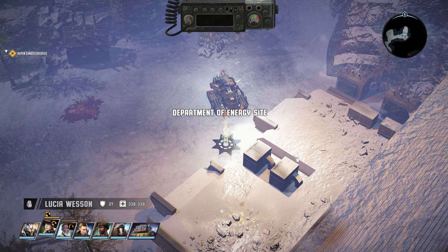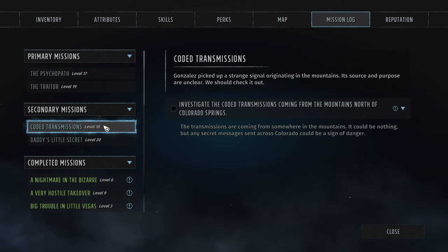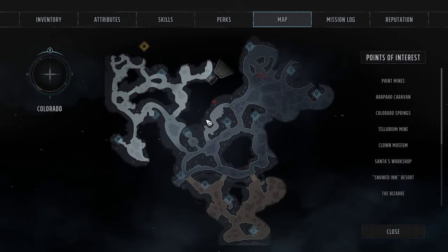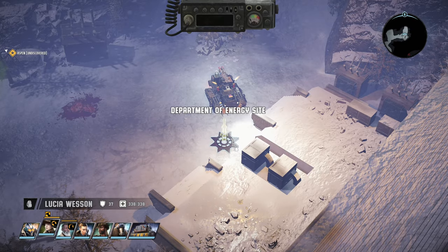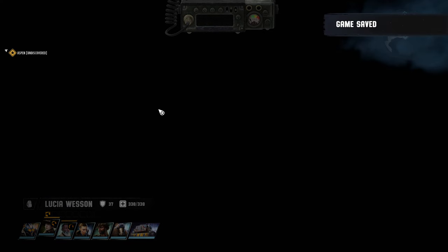We are starting with the main questline again. The cycle path is up but as we were moving there we got a coded transmission which I think is going to lead us to that energy site — that's potentially where it came from. I just want to move along here and hopefully get there, but yeah we got the Department of Energy site, so might as well just explore the area.